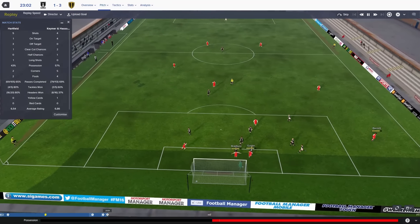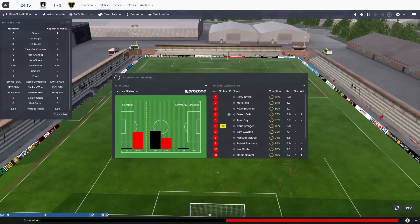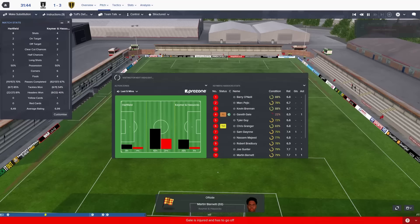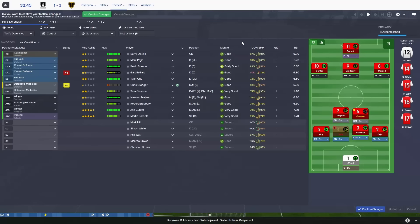Gunter into the back of the net - it's 3-1. Four shots, four on target. As I was saying, the littler clubs had more of a chance of getting through to the knockout stages - teams like Iceland and stuff like that. Not necessarily - oh, for fuck's sake. That's really annoying to lose Gareth Gale. He's a decent defender as well for us.